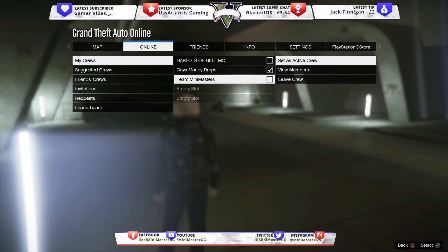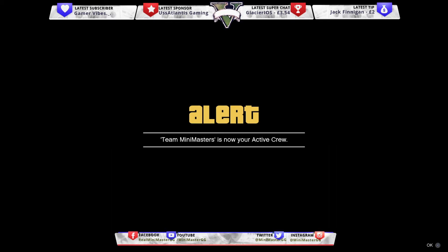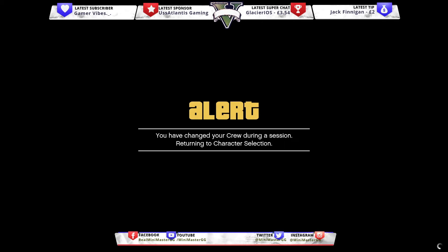Click on 'Set as Active Crew' and then it should say: 'Alert — changing your active crew to Team Mini Masters, or whatever the crew name is, will kick you out of your current session. Are you sure you want to continue?' Click Yes, and then click OK. You have changed the crew — returning to character selection.